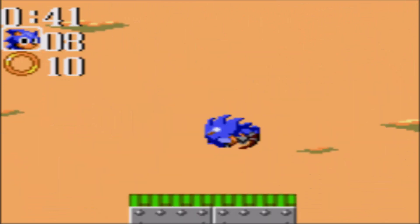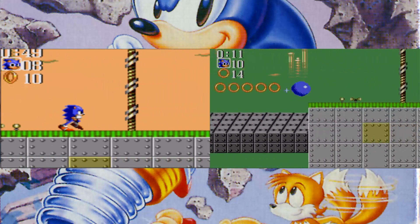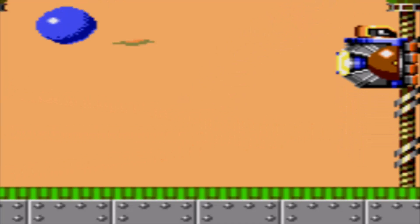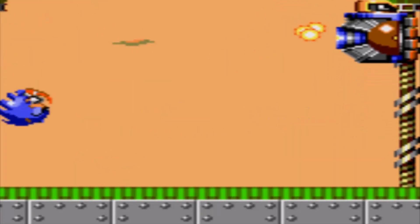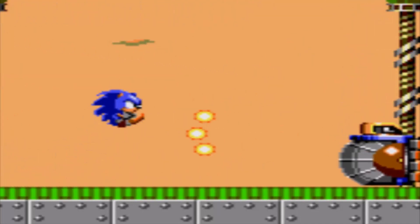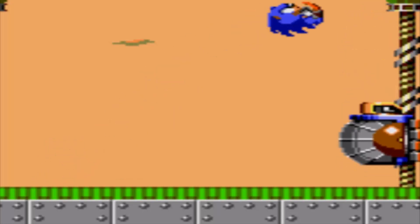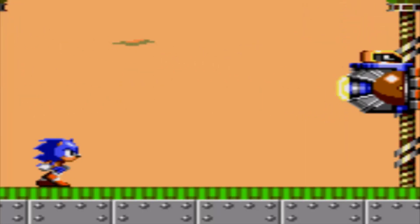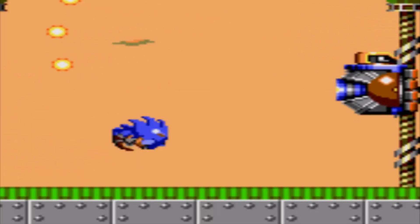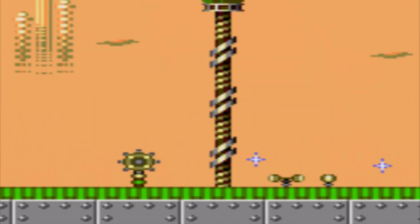Fun fact: the Master System version actually has a green sky, while on this version there's a pink sky — for whatever reason the Master System couldn't do as many colors at once. They also had musical differences between the two versions. Let's see if I can not die to this boss — it's not too bad, just taking my time with it. The thing with Game Gear bosses is you always need to make sure you have rings. My rings disappeared off the screen, but yes — we got him!